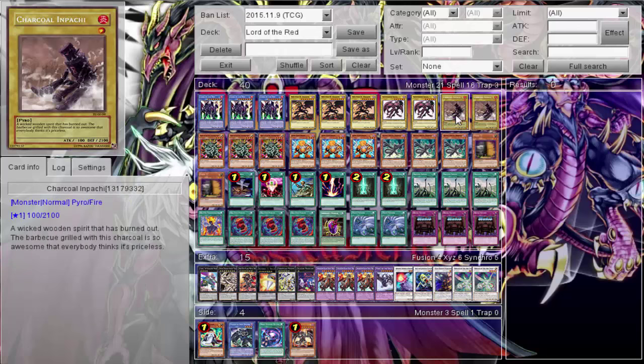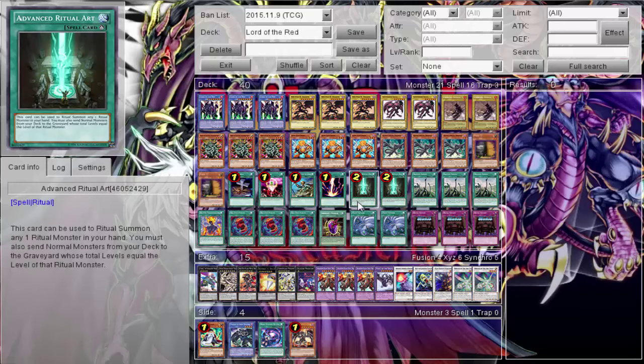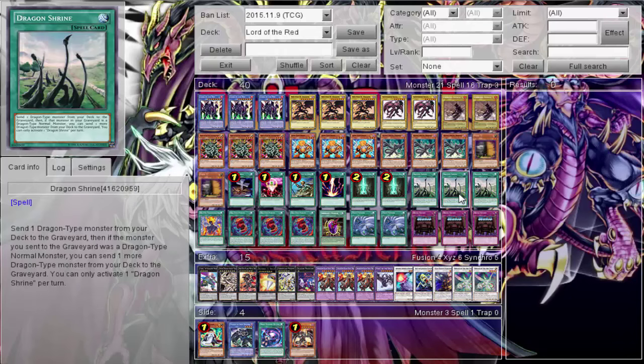You're probably wondering why I'm not running Flingsofal Guard - a level one normal monster that I could send additionally. It would work with the Advanced Ritual Art play, but it wouldn't work with Junk Synchron because Flingsofal Guard is also a tuner. If I go Junk Synchron, summon Flingsofal Guard, they're both tuners so I can't synchro. That's the reason it's Charcoal Inpachi and not Flingsofal Guard, even though you can Dragon Shrine into Flingsofal Guard.